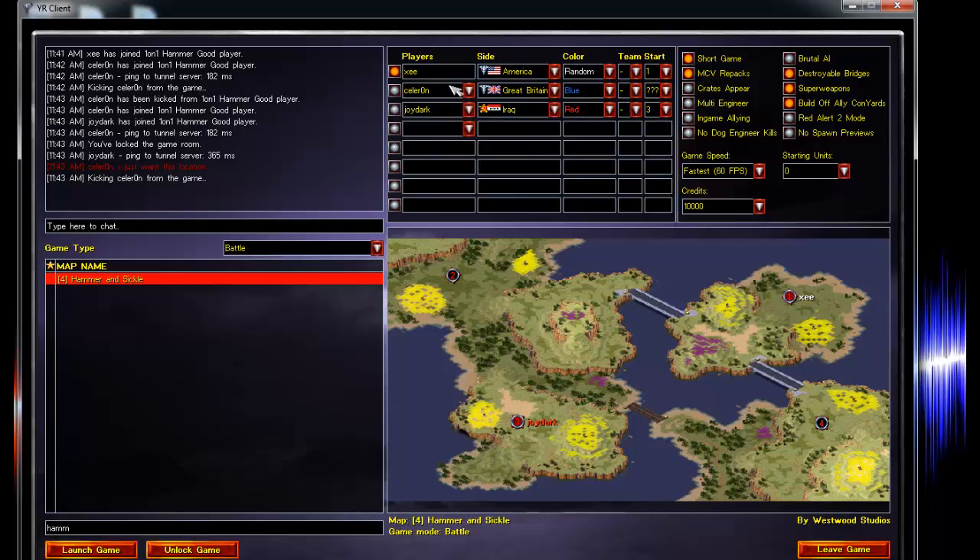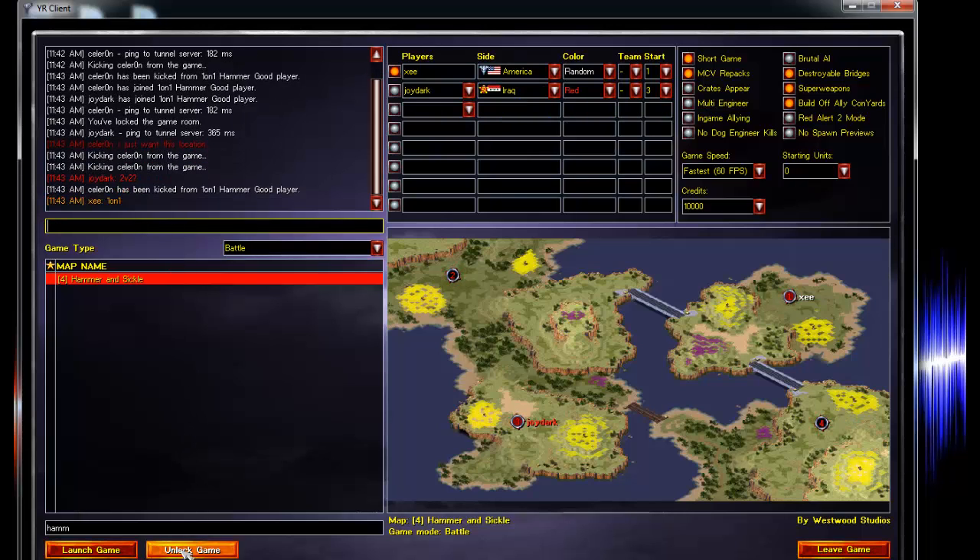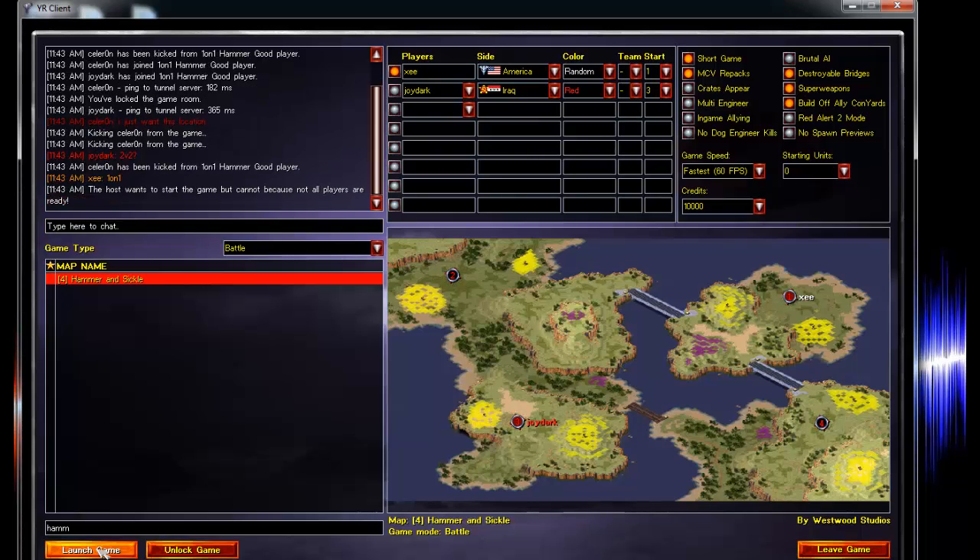Let's see if we can get this game going since the net is lagging a little bit. One on one. We got Joy Dark representing the Soviet side. By the way, you have to be America for this strategy to work.